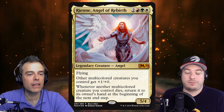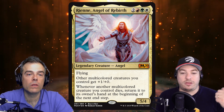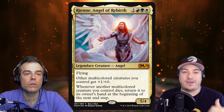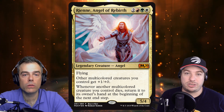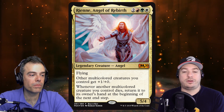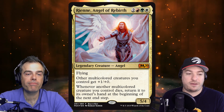What she does is she comes down, gives all your multicolored creatures +1/+1, and then when another multicolored creature dies, you're going to be able to return it to your hand at the beginning of the next end step. So there's a lot of value in sacrificing creatures, letting our creatures die, and getting that value engine rolling.